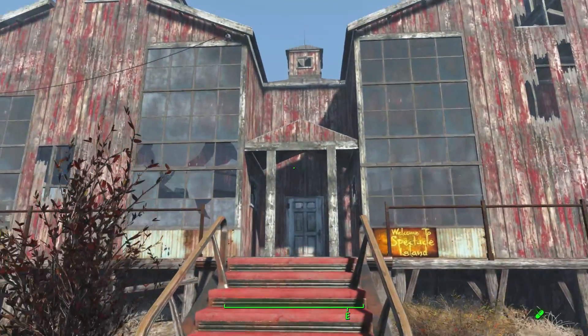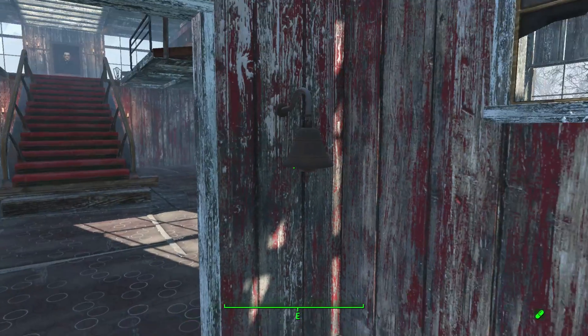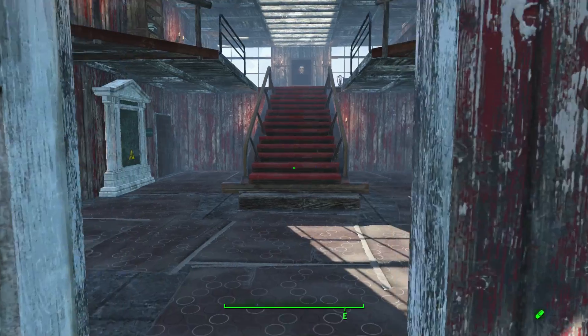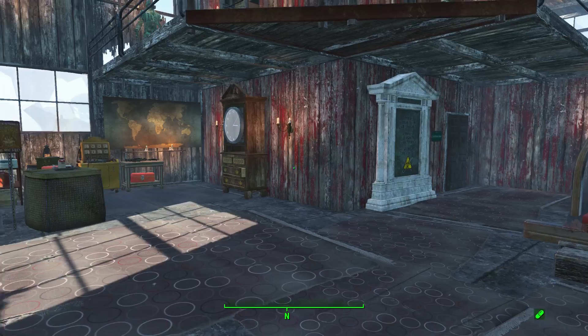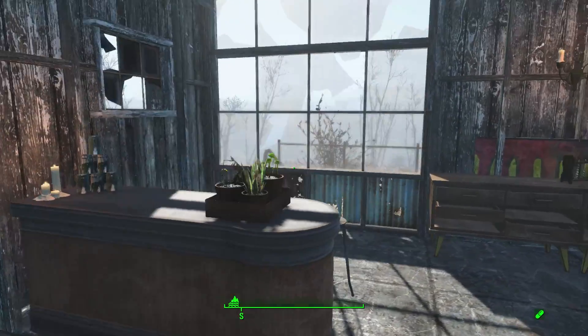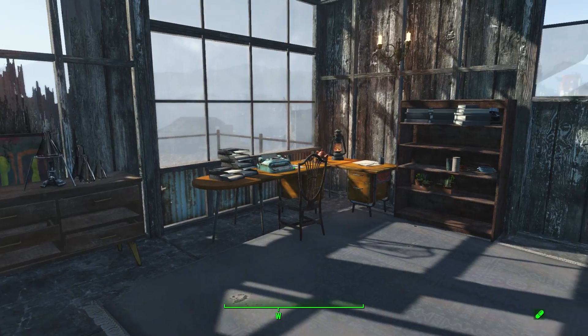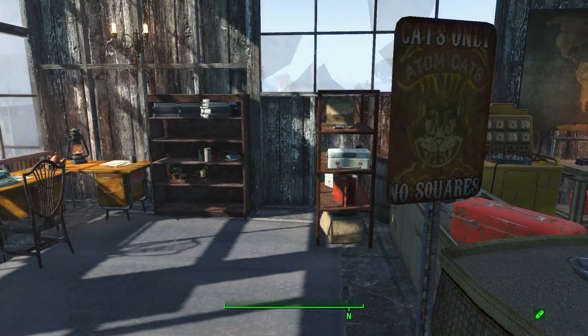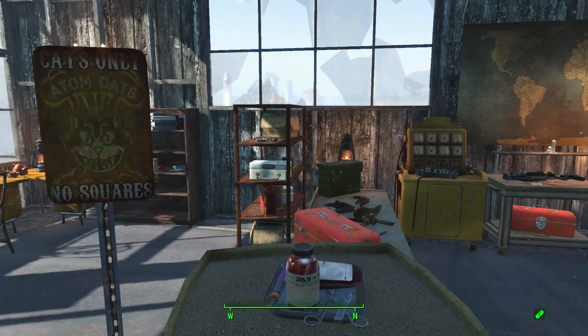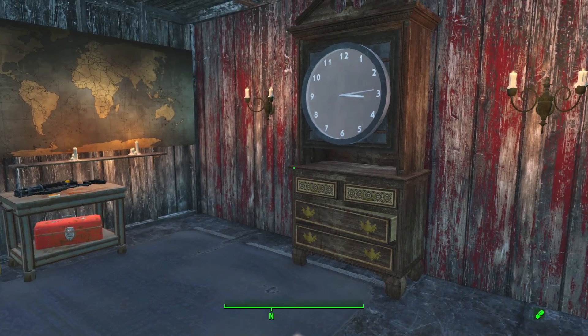Heading inside, we've got a little porch here with a doorbell. Going on to the other side, this is the sort of study area with a little bar and desks and workspaces. And some cats - hell yeah. A little grandfather clock.